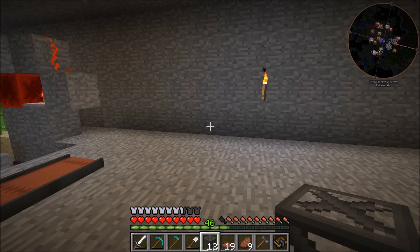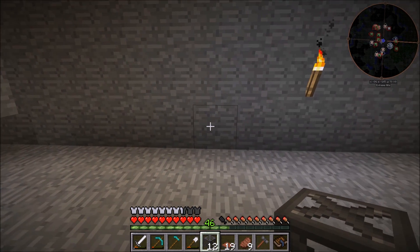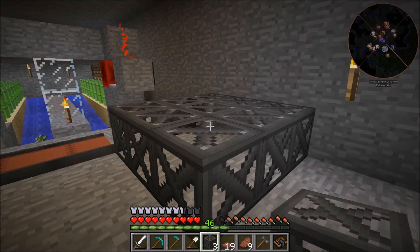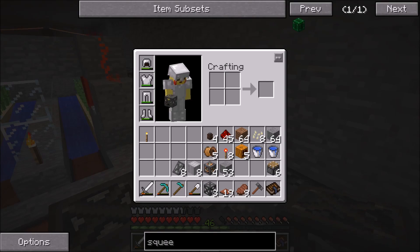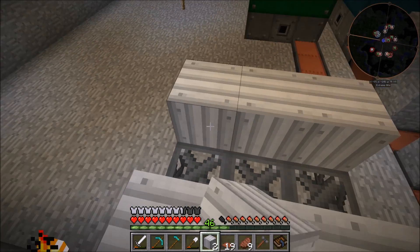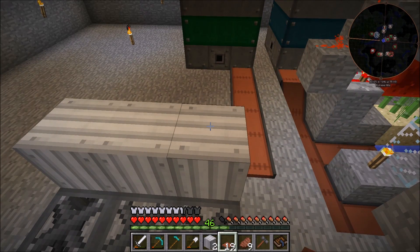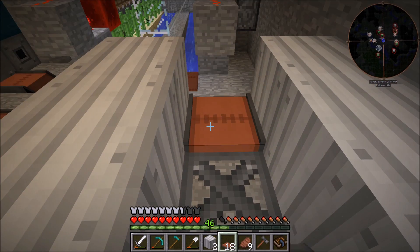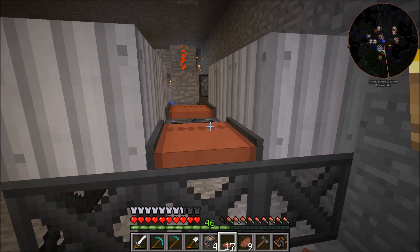We are going to be setting that up right over here. I'm trying to think how I want to do this — we should have enough room if we put it right here. So to set this thing up, you're going to do a full bottom of these steel scaffolding blocks. Then above that, we are going to need to take some sheet metal and line two of the sides with that. Keep in mind, the items are going to be running through this center piece right here. Then we're going to put conveyor belts going in the direction that we want, and the center block is going to be a light engineering block.